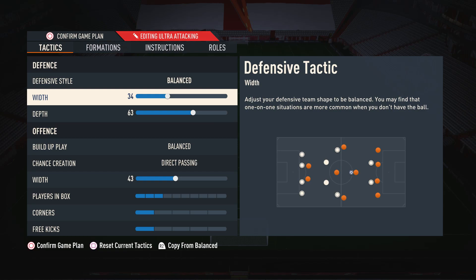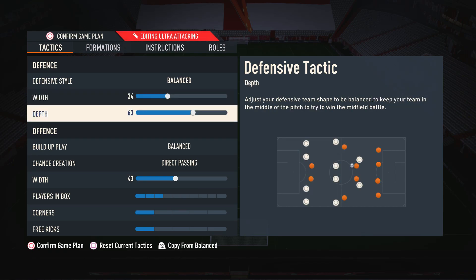For the width, we have this on 34. This gives us a nice narrow and compact defense which makes it very difficult for opponents to run right through the middle — it leaves fewer gaps and makes defending much easier. We don't take the width all the way down though, because it's still important to maintain some natural width to cover wider areas in case an opponent attacks down the wing.